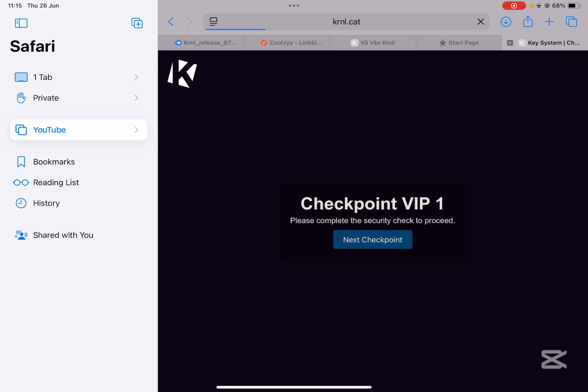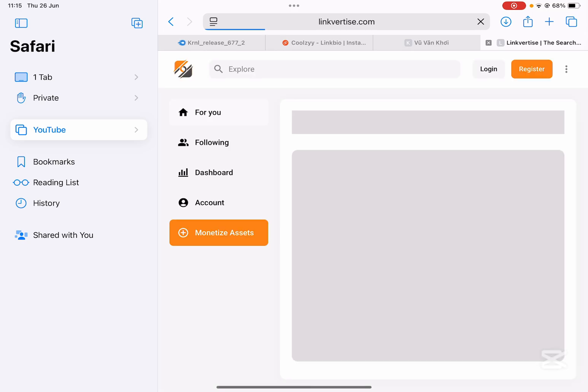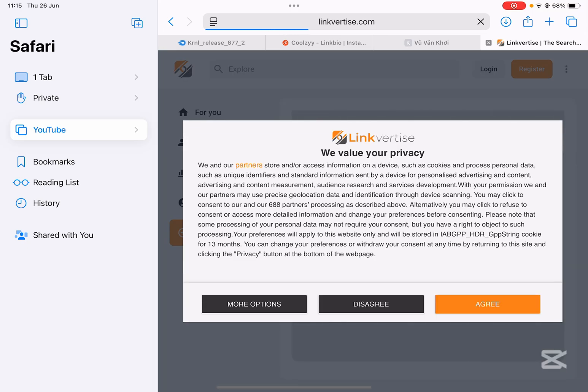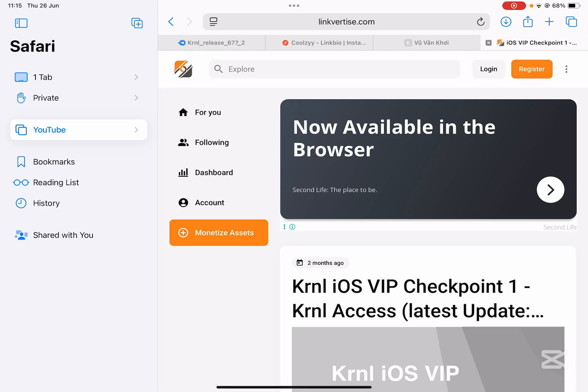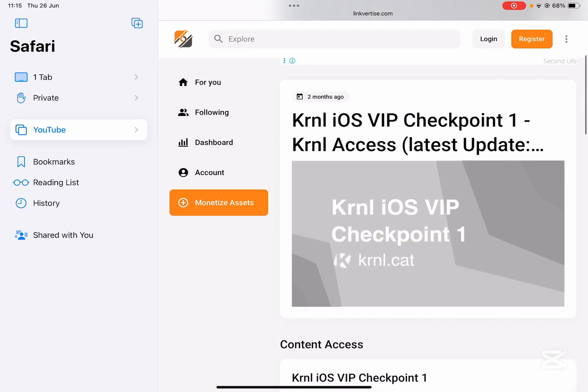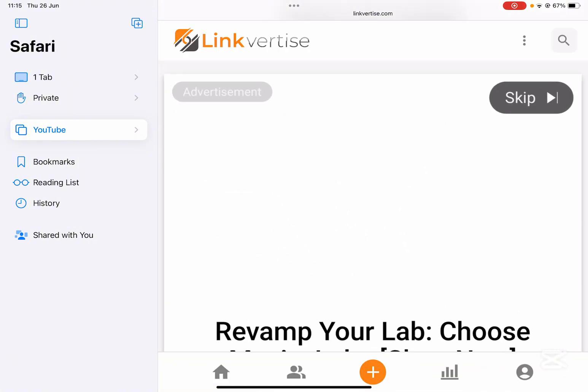It should take you to this right here. Now here simply hit on next checkpoint — my Wi-Fi is a bit slow — hit on that and then hit on next checkpoint, and now it should take you to this. Here simply hit on agree or disagree, whatever you want, and then simply go here and hit get link and you'll see an ad right here.